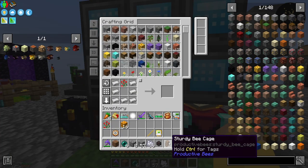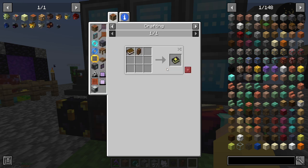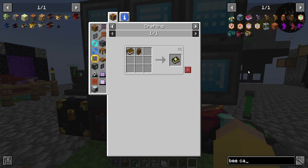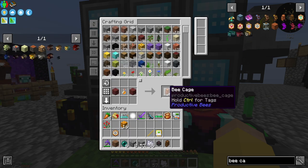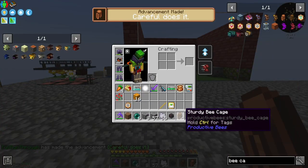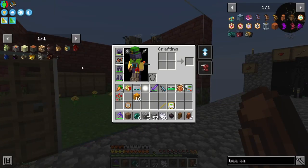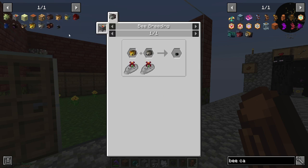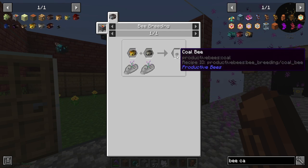I need to get another sturdy bee casing. Checking recipes — I can only make bee cages, not sturdy bee cages. I think the sturdy bee cage only comes from a quest reward. I'll make a few bee cages and figure out the difference. Alright, so I'm going to start with the coal bee.